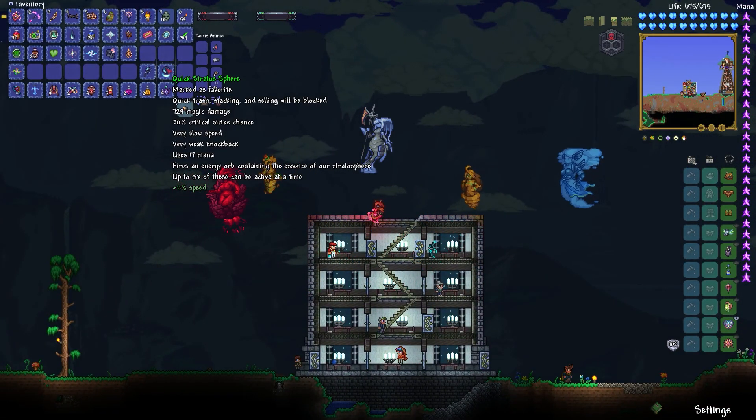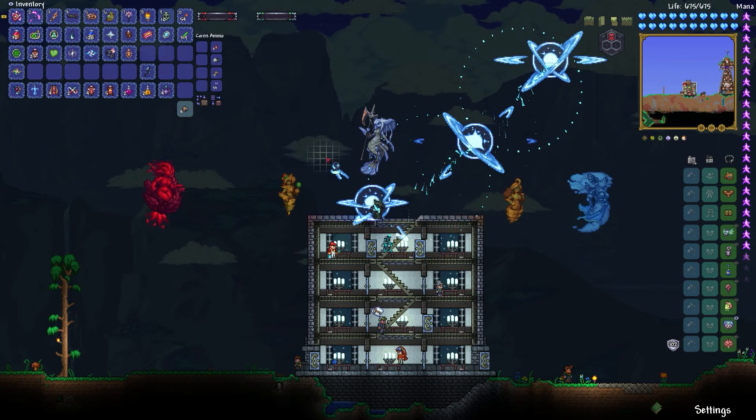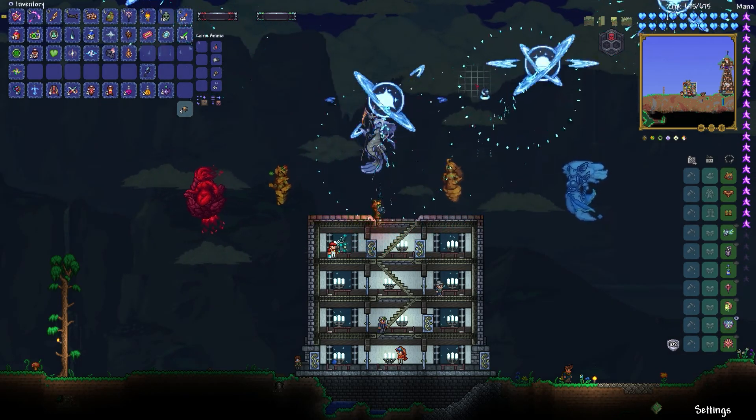We're going to make the Stratosphere - it's good, it's funny, I like it. Let's check out what it does - so much magic damage! And we'll also make the other weapon. Here's the thing: I'm using some materials I wanted for other things, but if I can make cool weapons and try them out, that's part of playing modded. How many can be active? Up to six at a time - one, two, three, four, five, six - and you just let those do their thing.